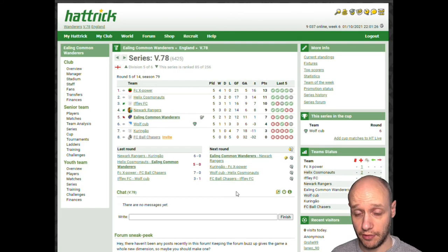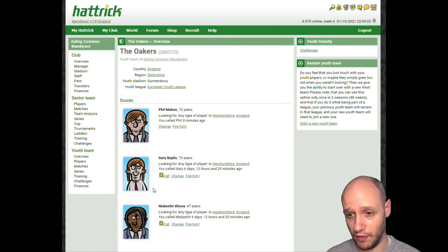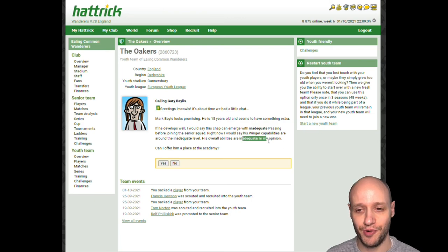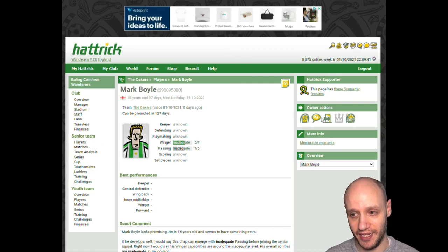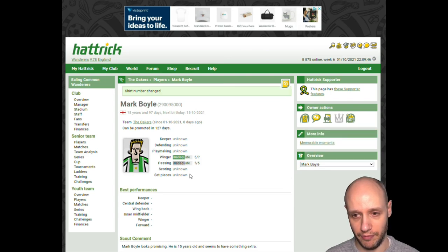We are now down to fifth in the league. Last youth pool of the day — four youth pools in this video total. First one — no, not good enough. Second one — inadequate passing, inadequate overall, inadequate winger and he's 15 years old. Actually that seemed pretty promising. Learning from my mistake last time, we're going to say yes to this one — not going to take the chance. He'll probably go straight into my youth team as our fourth best player, and we'll go from there.